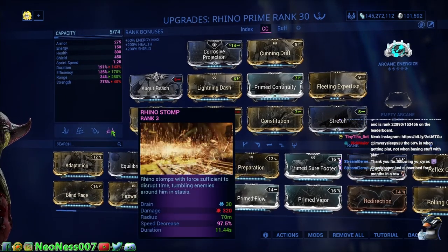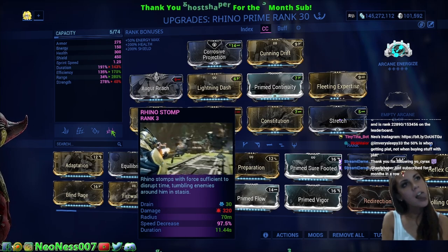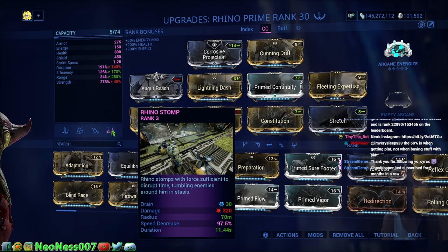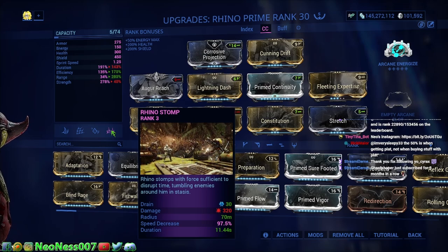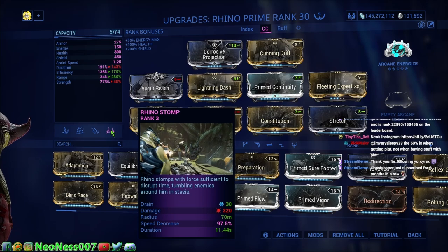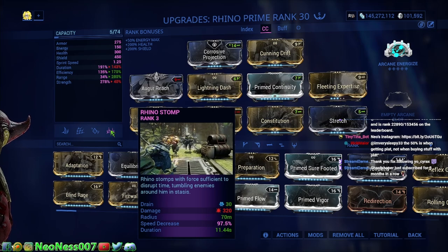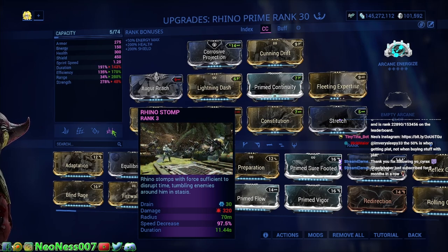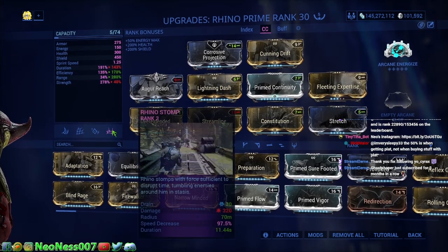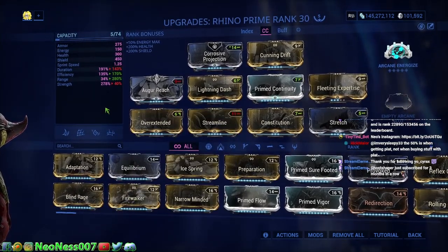The iron skin is the most important thing with Rhino. His ultimate is incredibly important because what it does — if you can see it in the video here — he slams his foot down on the ground, all the enemies get flung up into the air in slow motion. This is a great way when you're getting overrun by enemies and they're blasting at you — you just use his fourth ability and it almost freezes time, puts everything in slow-mo while the enemies are being tossed in the air. You get a breath and you're not getting attacked so heavily anymore. Iron skin and his ultimate are the two most important abilities for getting through the star chart.